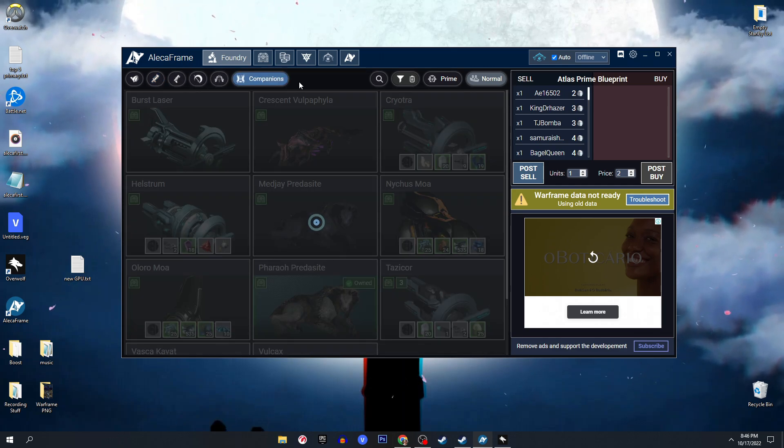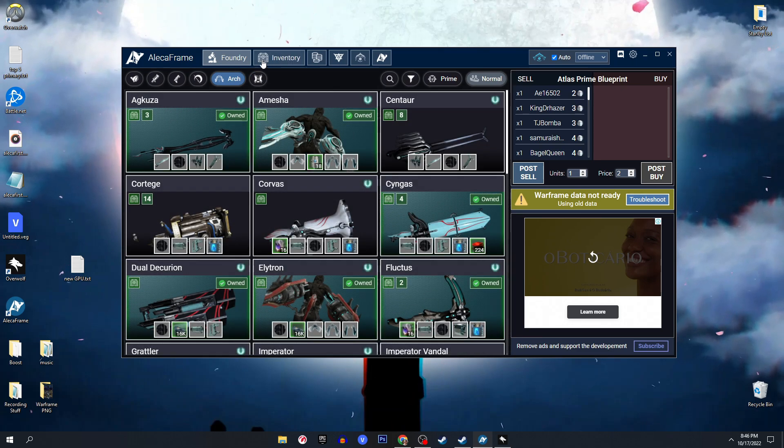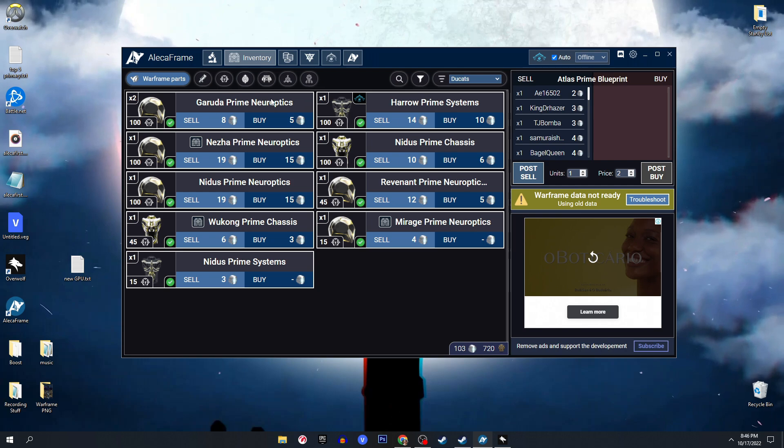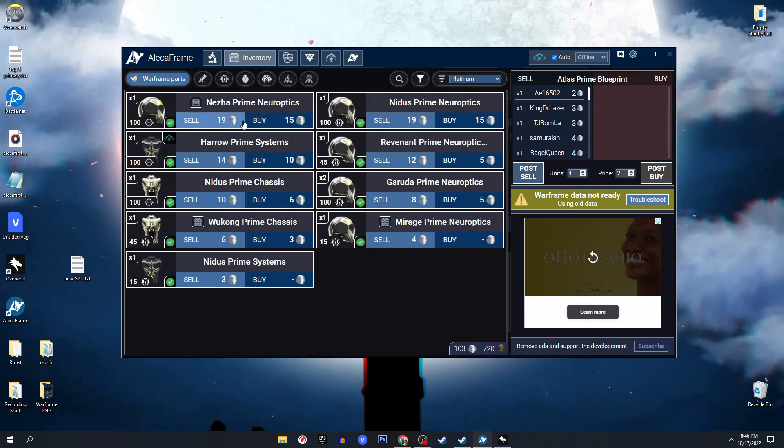Now going to the juicy bit of the video — your inventory. Right here you're going to see all your prime Warframe parts. You can see what you can sell or buy them for, and whether they're vaulted or not. If you already have a listing on Warframe Market, a little icon will appear here. You can sort by these categories — I always sort by platinum. For example, the Nezha Prime Neuroptics can be sold for 19 platinum, which is pretty cool.